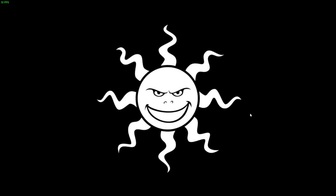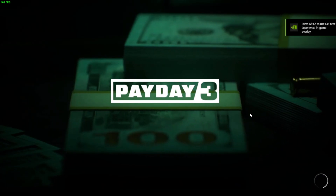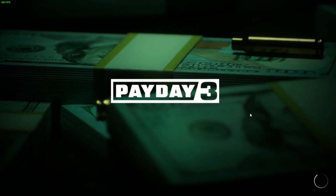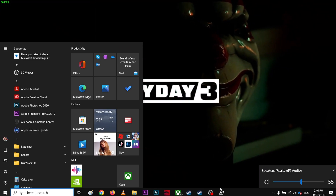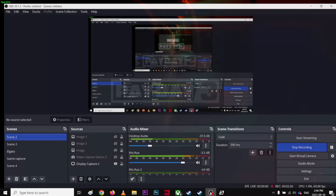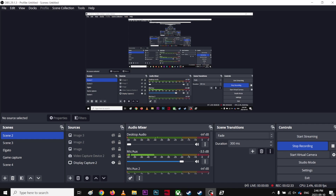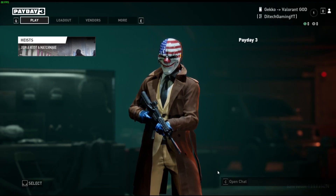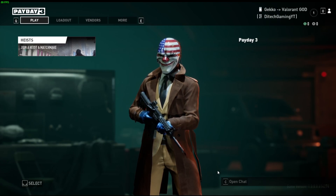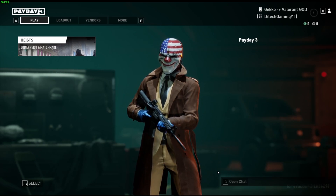I did get the code on my email. Holy shit, the sound is so loud — absurdly loud. It's asking if I'd like to enable crossplay — sure. And I'm in! It doesn't even give me the option to log in, it just straight lets me in. So it actually worked once I verified my game files.